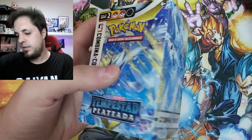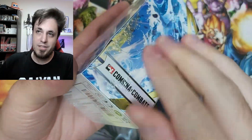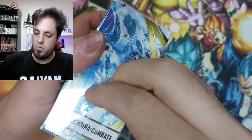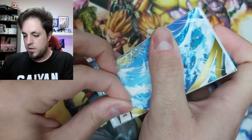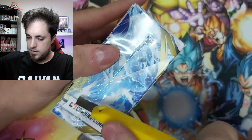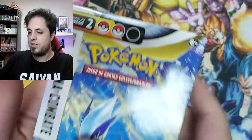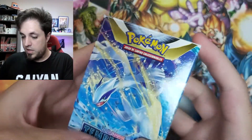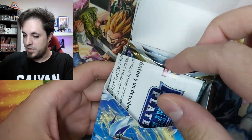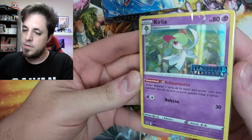Let's get started with the kit. This is in Spanish, but Pokemon card names are going to be the same in English, so don't worry — you will understand the cards quite easily. Let me open this... okay, the artwork for this set is kind of amazing. I mean, it's Lugia, so there's nothing more to say. We have a Kirlia promo card here.